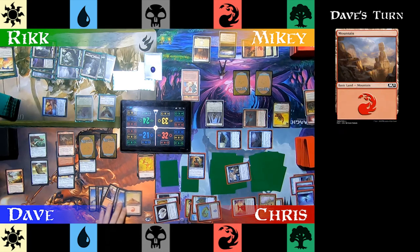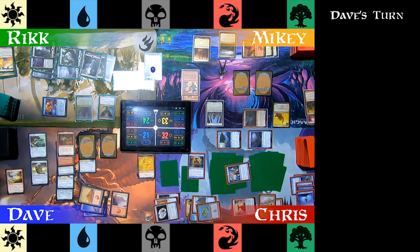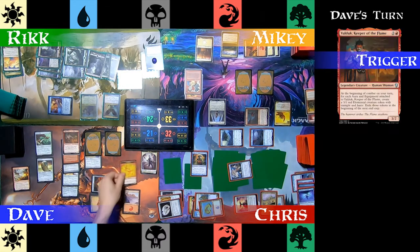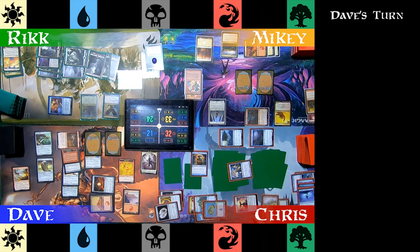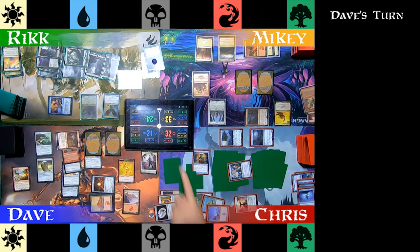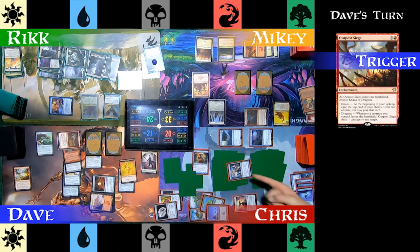Dave plays a land for turn, casts Hammer of Nazahn — which triggers as it enters and automatically equips to Valduk. Trying to ramp up, Dave casts a Worn Powerstone. In combat, Valduk makes four tokens. Realizing Chris is a major threat, Dave swings everything he has at Chris. Chris asks Dave if he wants to see something cool, and before Dave can say no, Chris activates Meloku bouncing his non-basic lands so Trailblazer's Boots are ineffective — Valduk is blockable. Twelve damage still gets through. Dave clamps the remaining token and draws two cards. Outpost Siege triggers, and Dave puts damage on Sharding Sphinx, removing that threat from the table.